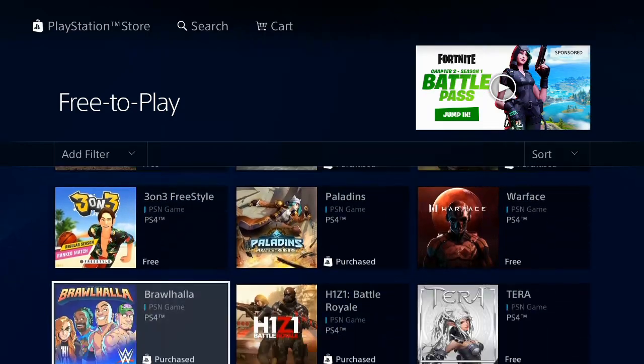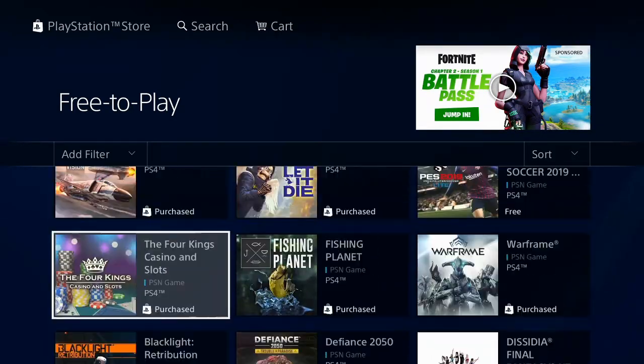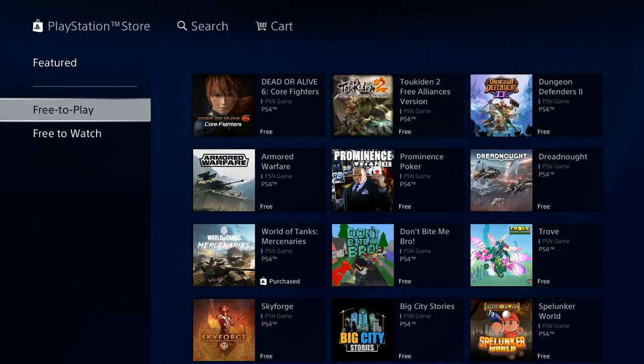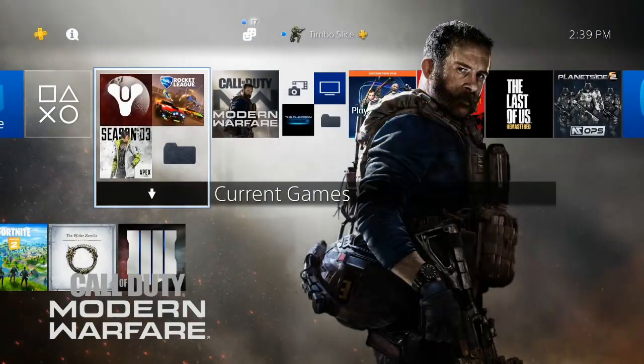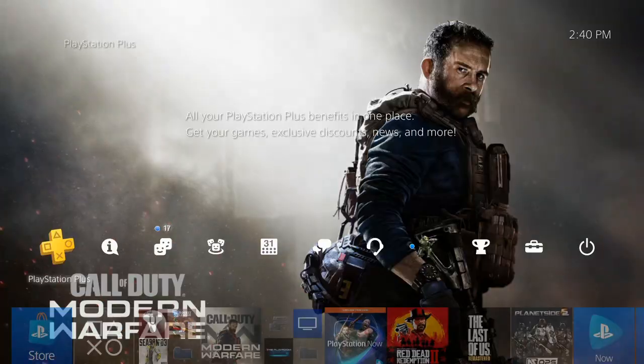This is great if you do not have PlayStation Plus — you can play all these games without having PlayStation Plus. But if you do have PlayStation Plus, let's go ahead and hit the PlayStation button on the controller and go back to the home screen, then scroll all the way to the left to PlayStation Plus.